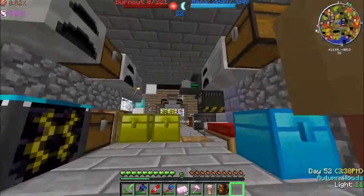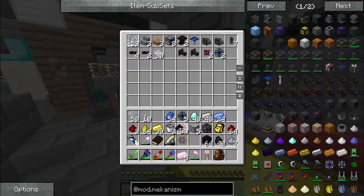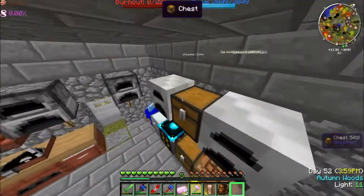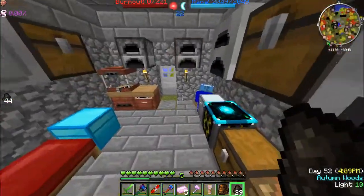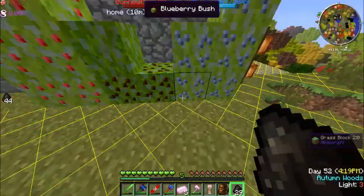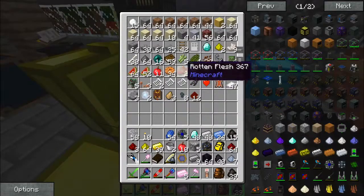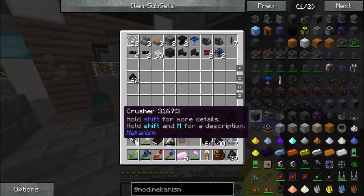Now we need to wait for the steel. We've got obsidian — that's cool. That can go in there. We got more steel — let's put that outside and then get the other steel right here. We got steel — take the osmium and put it there and steel here.